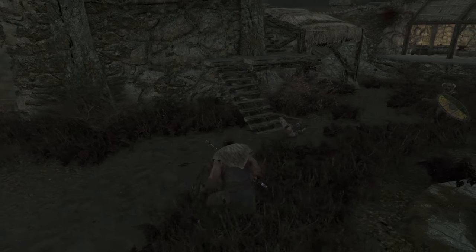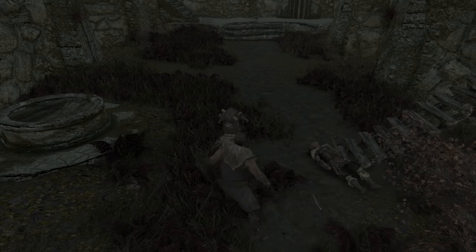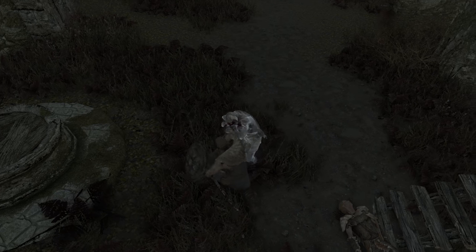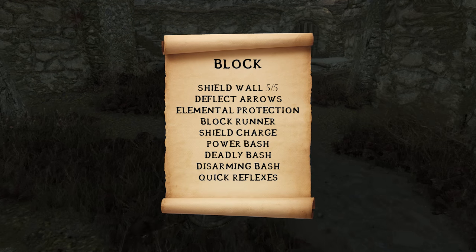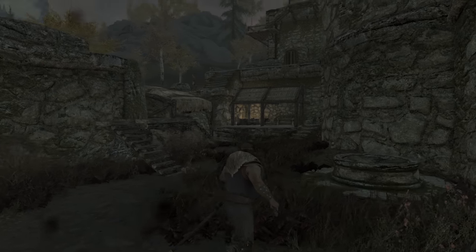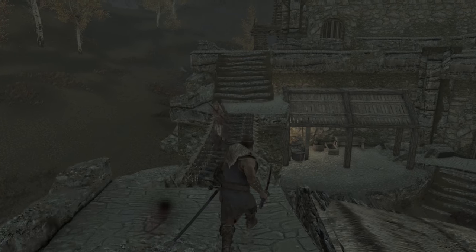Next up we have Block — the skill which quite literally goes hand in hand with the previous one for infantrymen like the Emperor. The only difference now is that the Emperor has the pick of the best shields in Skyrim. From the Block skill tree, go for everything. Quick Reflexes will slow down time when you have your shield raised and an enemy power attacks you, allowing you to outplay your opponent and avoid their very best attacks. With perks like Shield Charge, you'll also have offensive options with the shield raised.